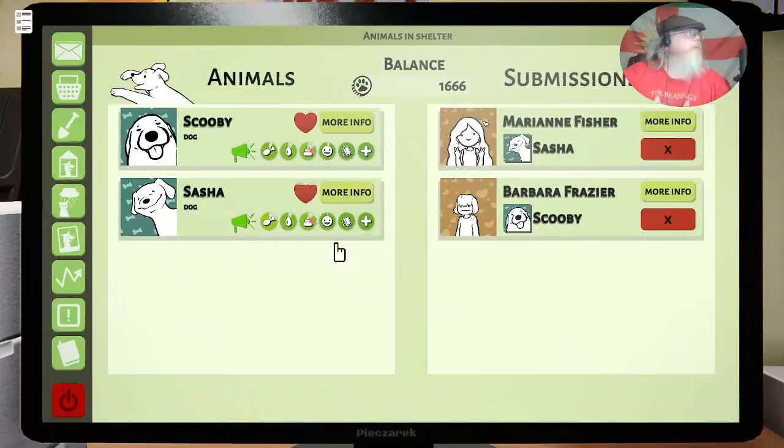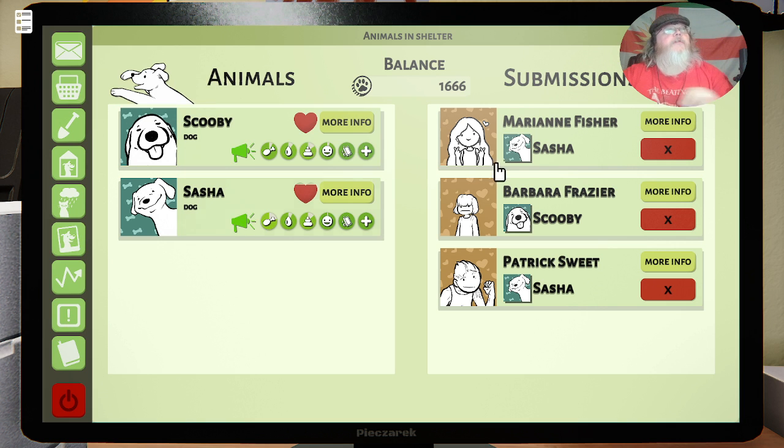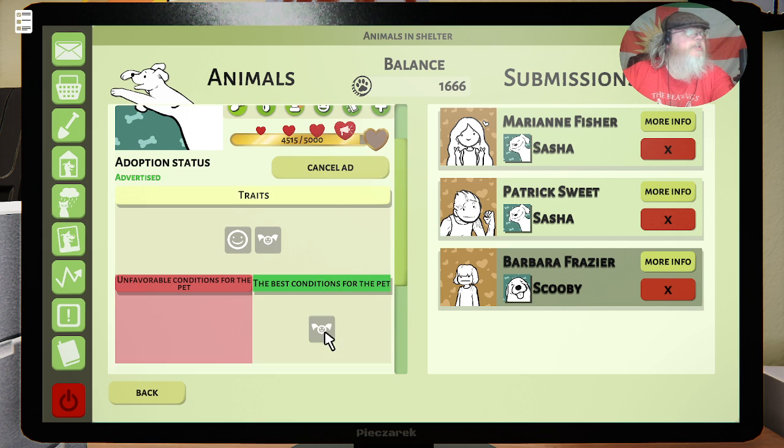Decorating the wall. Now let's have a look — oh look at this, we've got Scooby and Sasha. Let's look at Sasha first — she's happy and she likes children, best conditions being kids in the house.